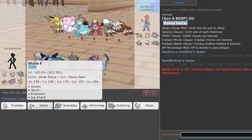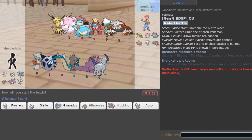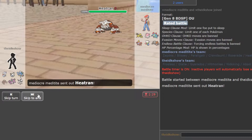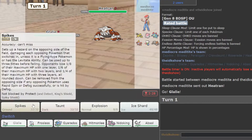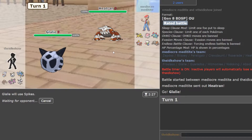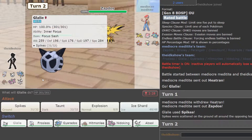I see the Roserade, so I'm thinking maybe Sleep Powder Toxic Spikes. That would be annoying for Glalie as a lead, but I think it would be okay. I'm just going to Spike. This thing could do Rocks, but it also could just Magma Storm. So I'm just going to Spike. He doesn't have Rapid Spin, he has Defog, so if he wants to Defog he's got to come into this, and that would benefit me because he would get rid of Rocks for me.